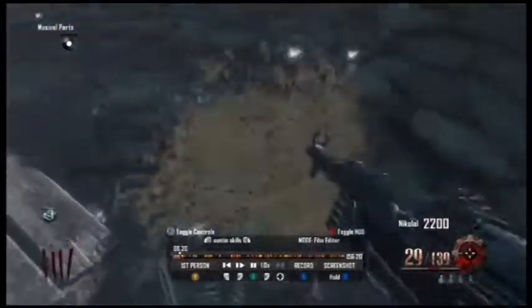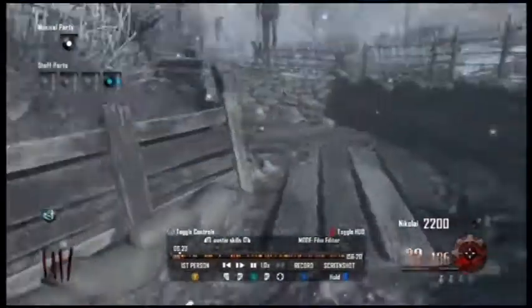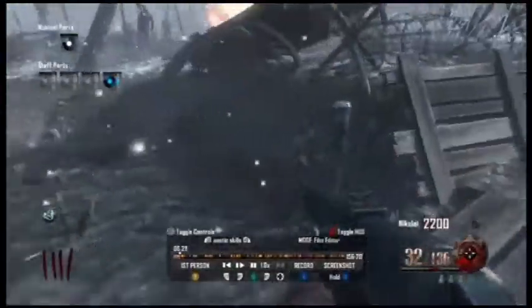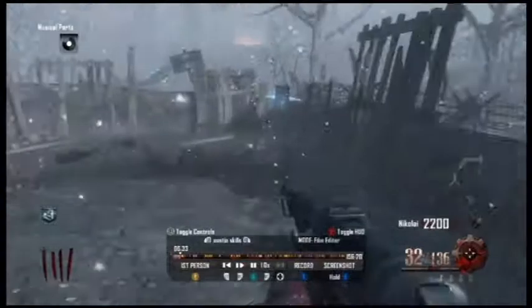I get Jug on this round or the beginning of round 5. I got a staff piece — the blue one. Make sure it's snowing and you'll be able to get that whenever you dig it up. Here I go get that dig site.